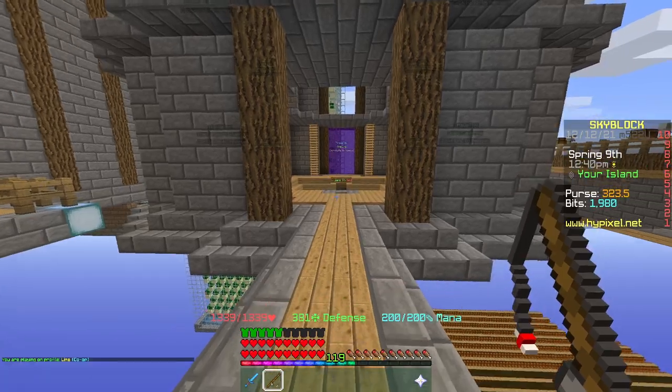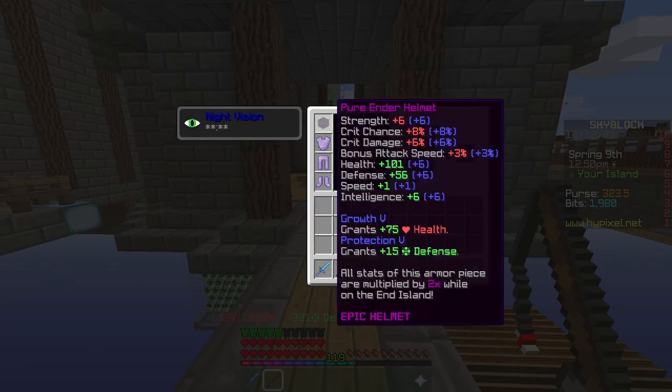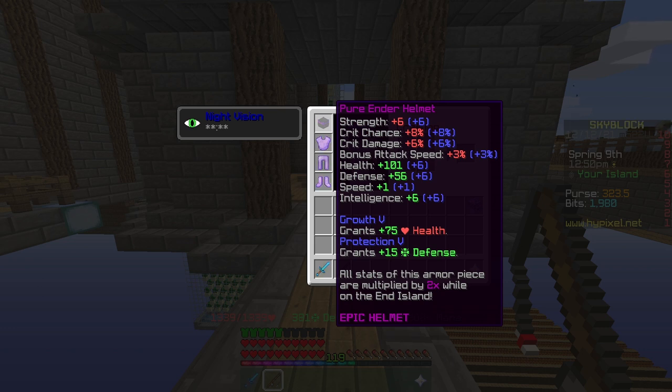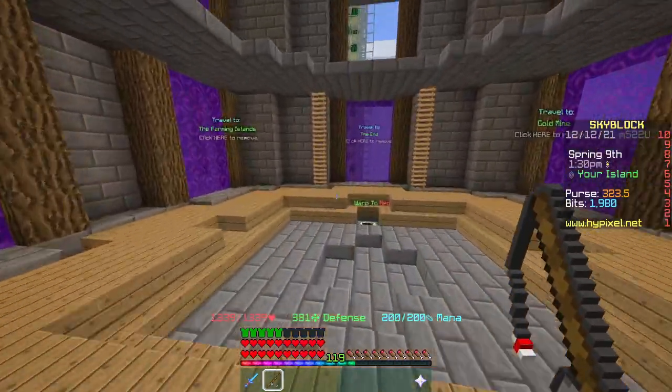Next I'm going to be talking about the ender armor itself. For reforges I recommend Fierce, but you could also go with Pure. I put one of my pieces on Pure just so you can see the stats of both. Fierce is more well-rounded and also gives more crit chance, and it does more damage in general — it has more stats in crit damage and strength, which is why I like Fierce. For enchants you don't really need any for damage; just Growth 5 and Prot 5 is good enough for survivability. Ender armor is really good because it gives you two times the stats in The End, which makes it better than some dragon armor.